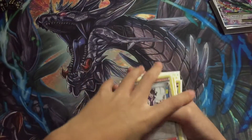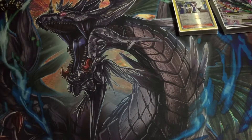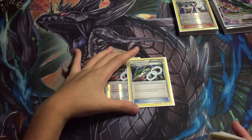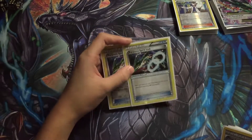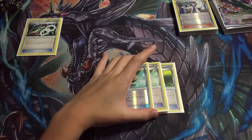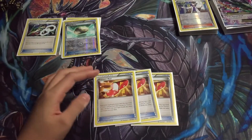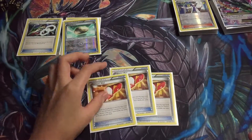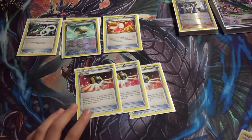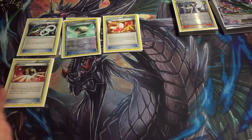Let's move on to Trainers — Items. We have two Aqua Spirit Link. I don't run three because there's simply no need for it, though I might run three and take out something else. We have three Floatstone — I'm thinking of taking one out because of Manaphy — free retreat cost. And we have three Trainer's Mail — look at the top four cards of your deck, you may reveal a Trainer card, which is very good to get Ultra Ball or something else you need. We have Ultra Ball — discard two cards from your hand and search your deck for a Pokemon. You can get out Hoopa and then use Hoopa's ability to get out Rays, Manaphy, Baby Rays, stuff like that.